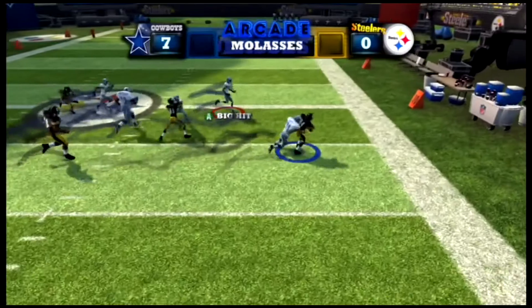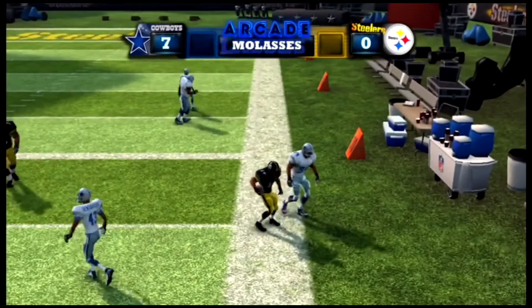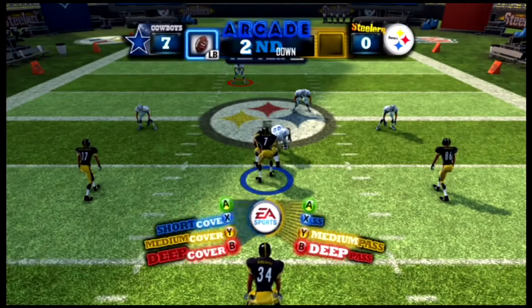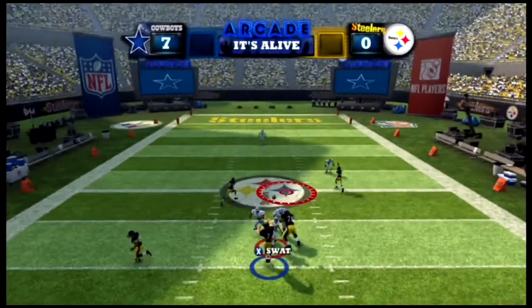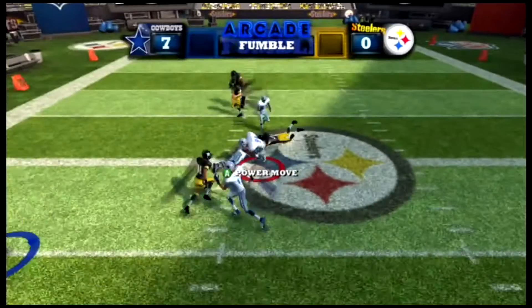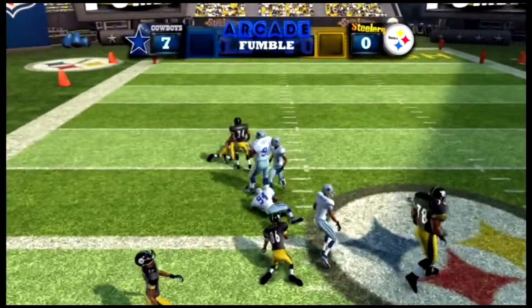Four and out for the Steelers. And the run — Hayden Hall does not get past midfield. Second down. Oh yes, perfect power-up to use. And he's going to throw it — fumble! And we get the ball, just like that. It's another turnover.